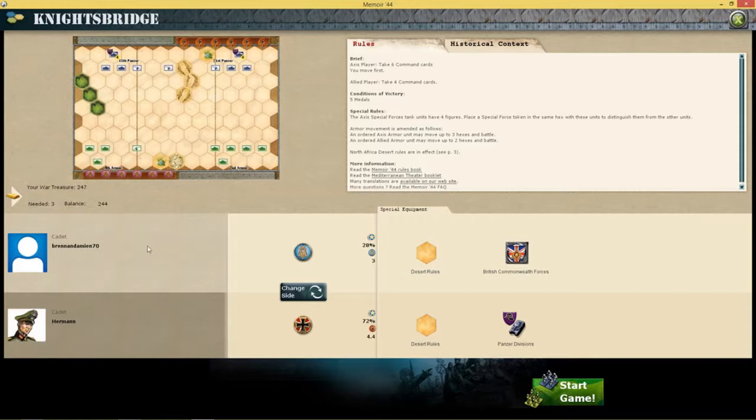The Axis player — which is myself — the last two missions I did were Soviets, so I'm going to be playing Axis in the next two missions. The Axis player takes six command cards and moves first. The Allied player takes four command cards. This is a victory of five medals.